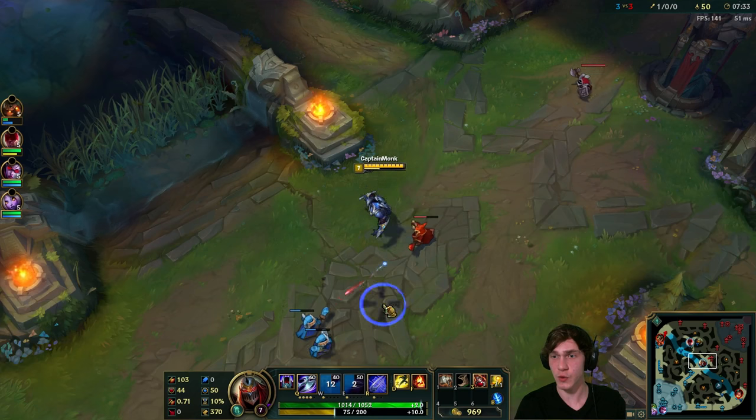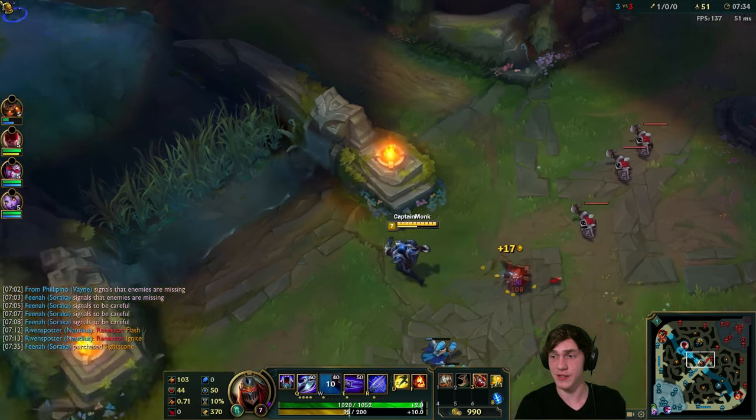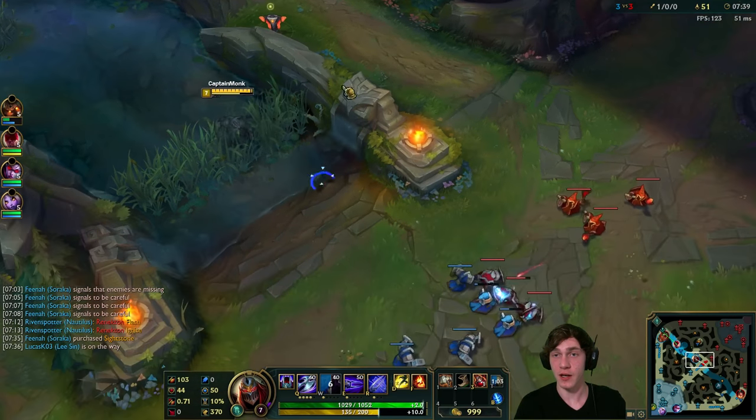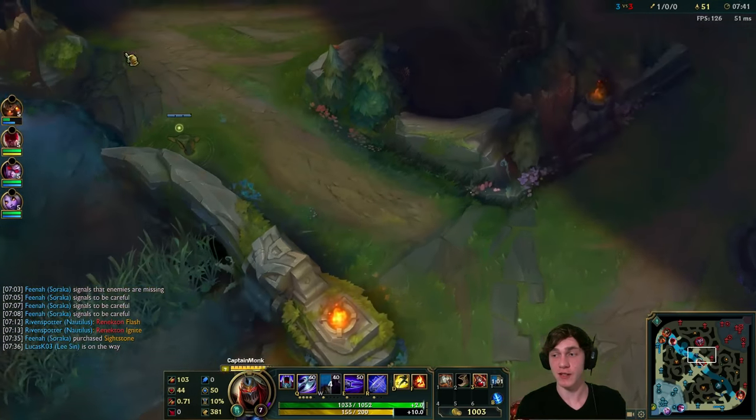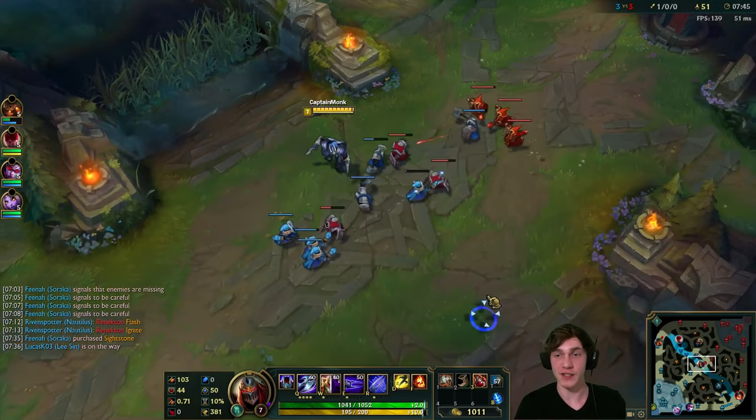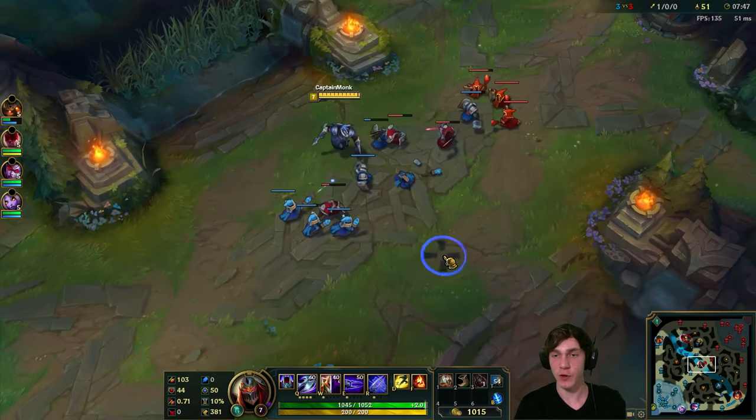Talon's actually walking towards Lee Sin which makes me think they know he's there, but he's going top. I'll just get a corner ward here - that's a good spot to ward by the way if you're trying to get a little bit of vision of that area. It gives you an idea of if Shaco's trying to deceive over the wall.